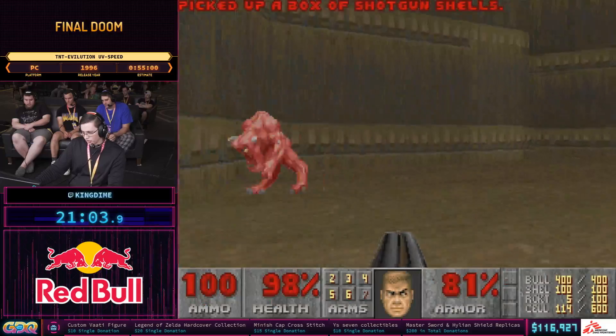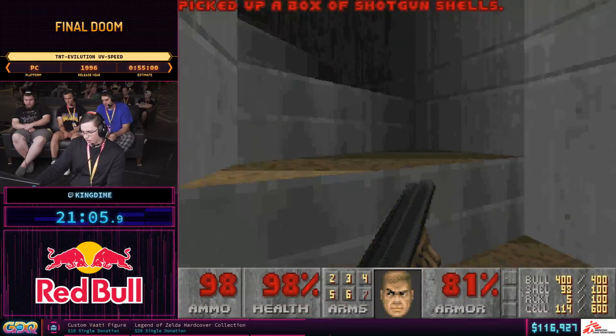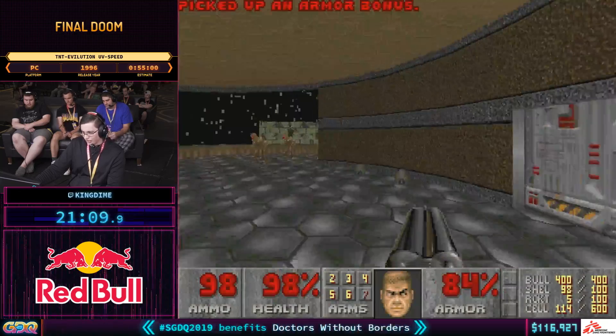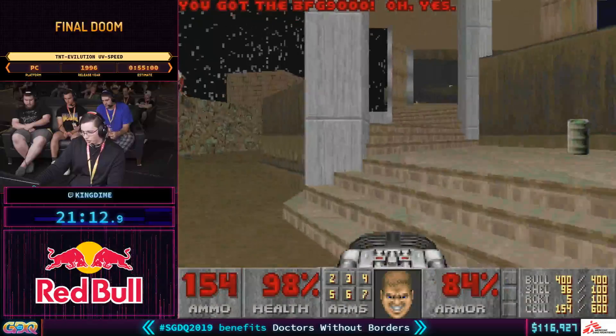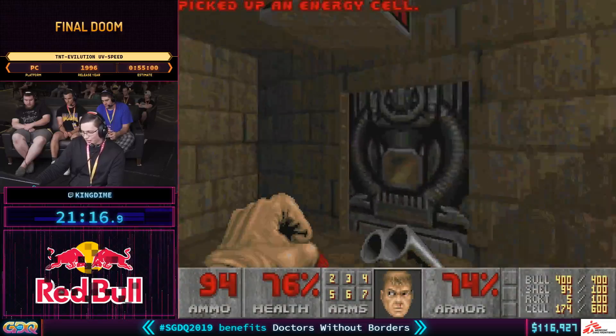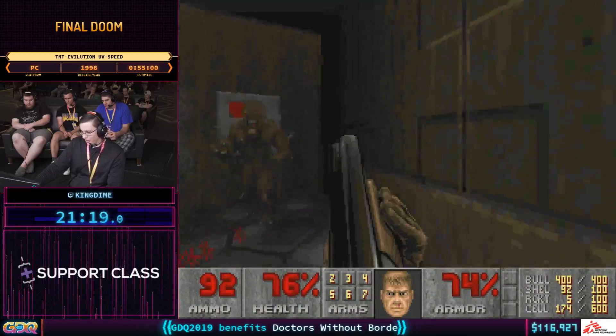This is widely considered one of the best maps in TNT, but the exit is nonsensical in that we don't need to get keys or press switches. We're just going for the BFG 9000 and then going into a corner pocket to end the map.